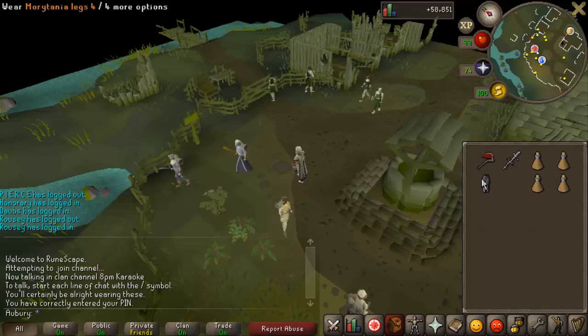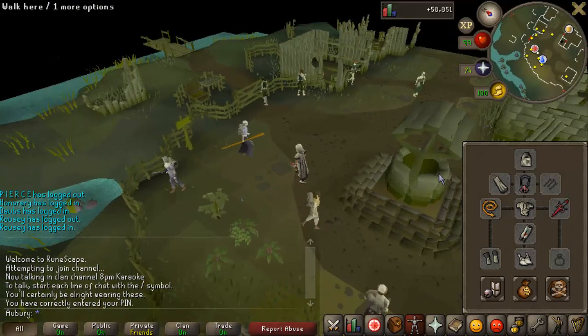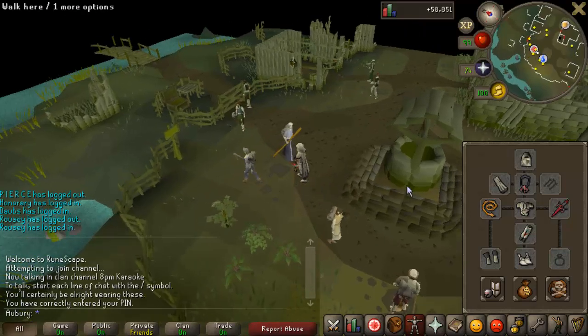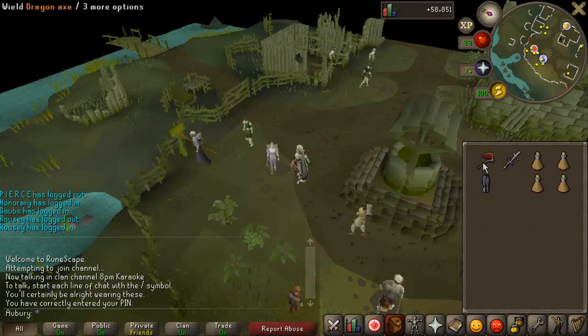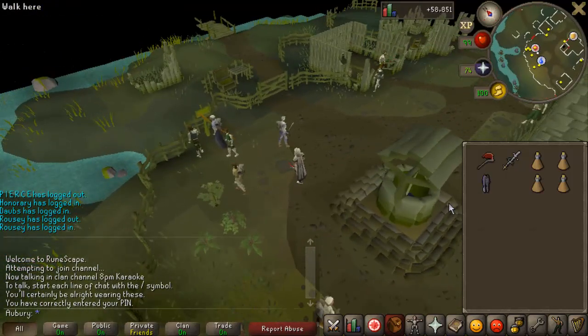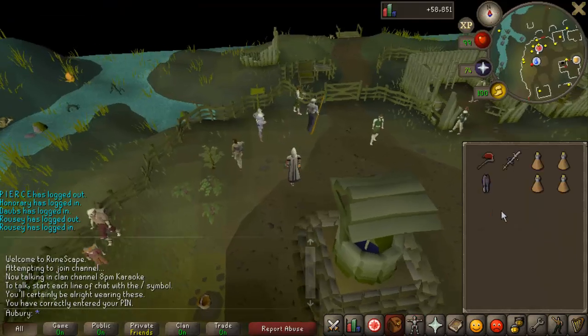For inventory and gear setups, just copy exactly what I have. You definitely want to take Full Graceful if you have it because you're going to be running a lot, and I would recommend taking a Berserker Ring as well. It's good to have a weapon since you are going to be killing some monsters — they only have 10 hit points, so it's not a big deal, but you may as well take a Whip, Fury, and Dragon Defender. Then take a Dragon Axe — you do need this. You can take an SGS if you have it to heal, since you take a little bit of damage, but if not just take some food. You'll also want Stamina Potions because you will run out of run energy even with Graceful.